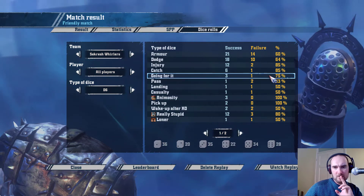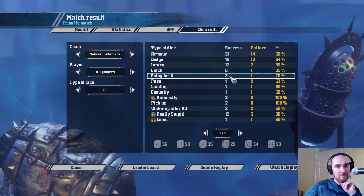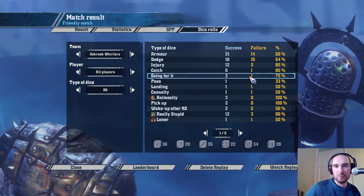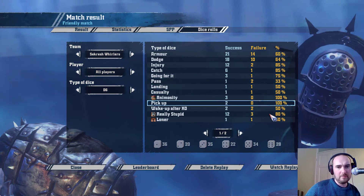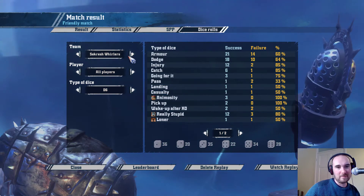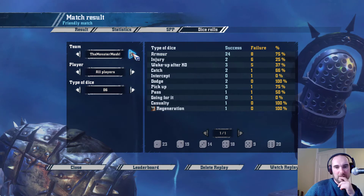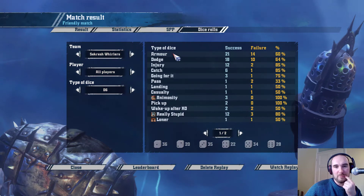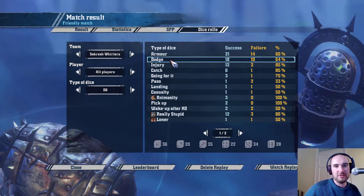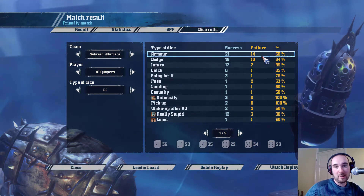The only go-for-it I failed was a three-plus, but not rolling many - which is always my aim, only rolling when I really need to. Made a throw teammate and a landing, which is nice. Still rolling a lot of dice with this team - a lot more than I was rolling with my chaos team last season. I am deliberately throwing loads of dodges with this team because I like the opportunities that stunty and dodge can give you. And I'm also getting injured a lot more than with my chaos team.